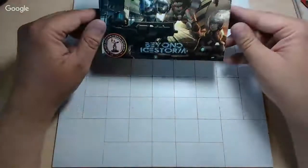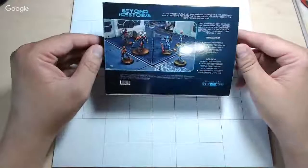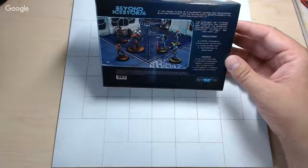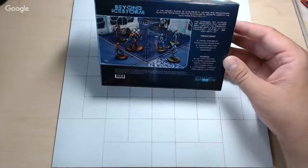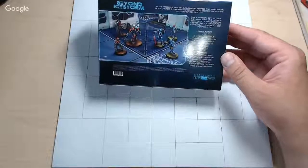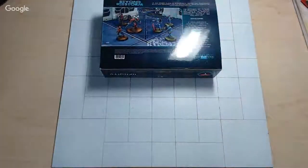Alright, now let's look at the Beyond Ice Storm. Ice Storm was the first box that came out for these two-player starter sets. For PanOceania we have the Camu with HMG, a Swiss Guard HMG, and a Neoterra Bolt Paramedic. For the Nomad side we have the Hellcats, an Intruder, and a very new miniature we don't even have the specs for yet — which we'll probably see at Gen Con — the Kriza Borax. He's a big guy.